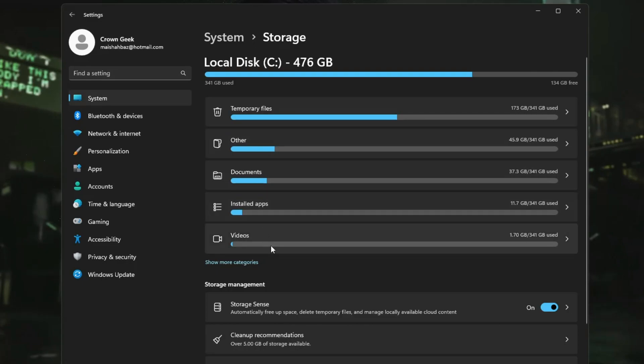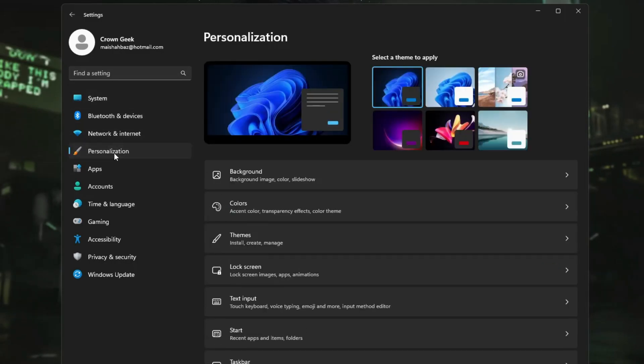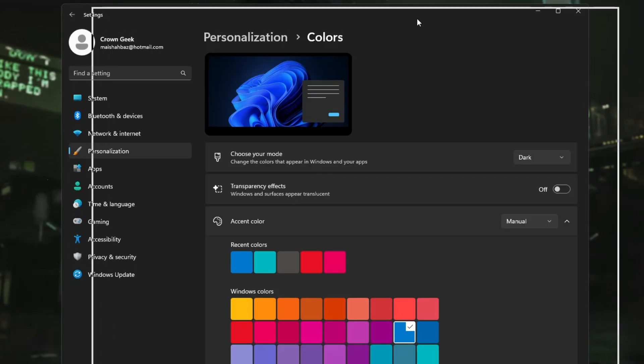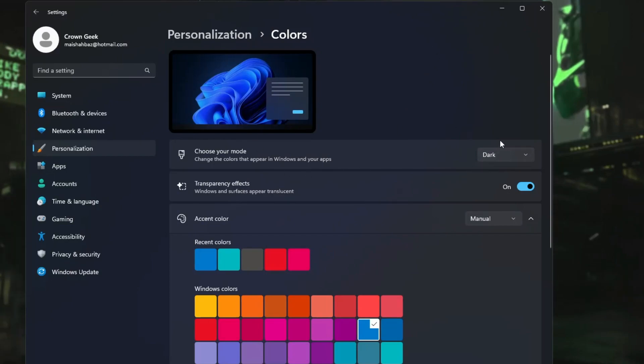Once done, go back and you can also check Other, Documents, Installed Apps, and Videos. Below, you'll find the Storage Sense option — make sure it's enabled. Then from the left-hand menu click on Personalization, then Colors. Here you'll find the Transparency Effect option. If you want maximum FPS and best performance with no delay, disable this option.